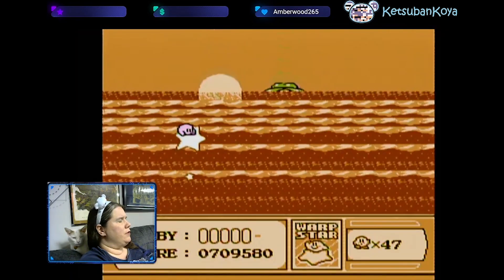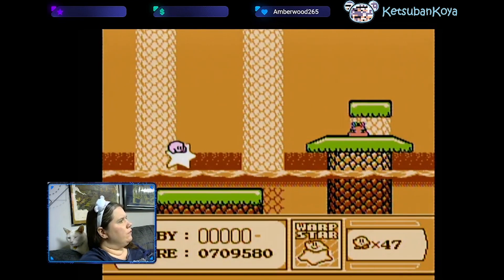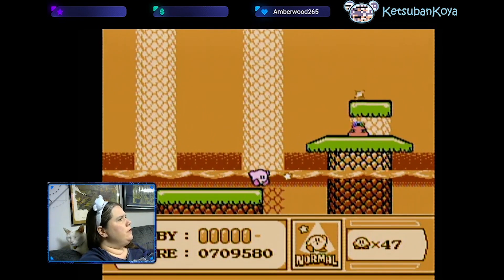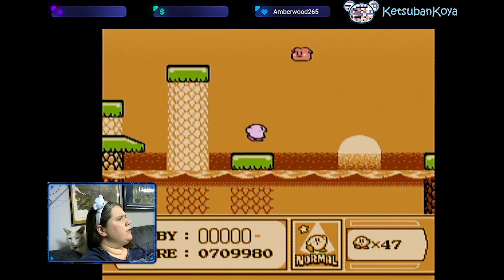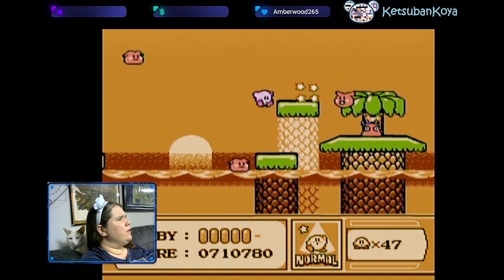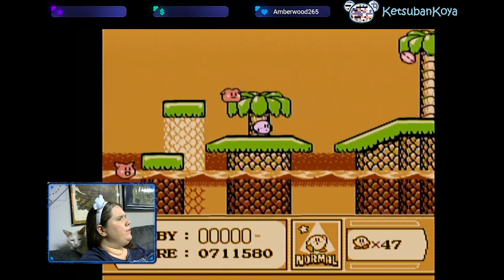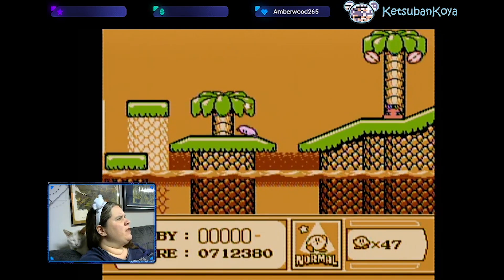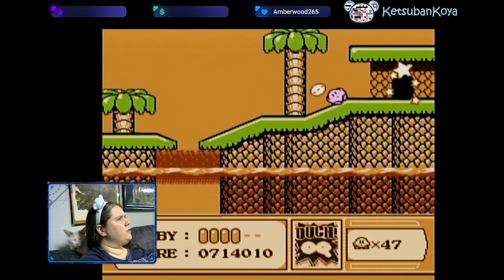Been a while since we warp-starred to somewhere, actually. It usually means there's a mini-boss, but I don't know if it does in this case — or if there's just pigs being annoying. They will drop down to whatever level you are at. You can blow air pellets at them, but they will also still explode. Okay, end of the thing — it was just pigs being annoying.